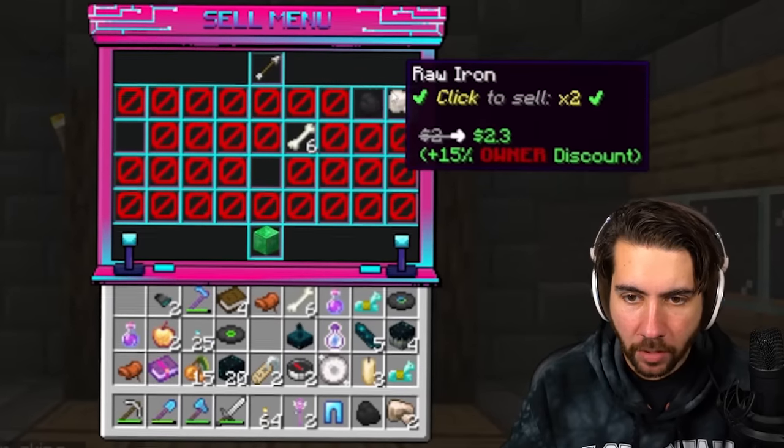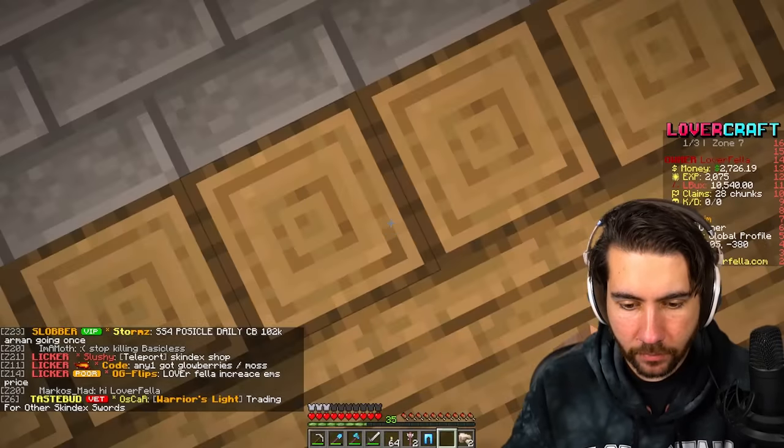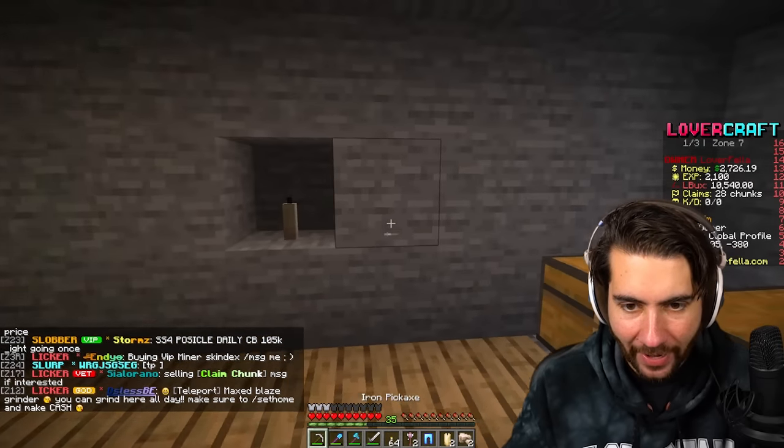We managed to get six bones, two iron, and a coal. Nothing else is sellable — that is not good. Three candles? Oh wow. What if I put some candles in the wall and had some wall candles back here? This is something I don't even know how to craft, and I know my brothers don't know how to craft this.